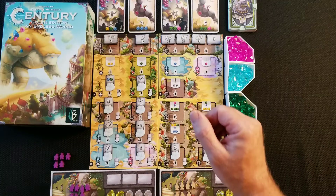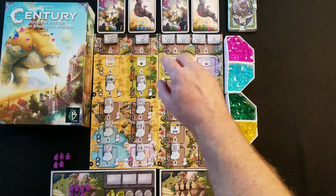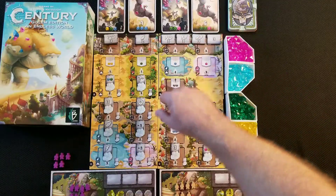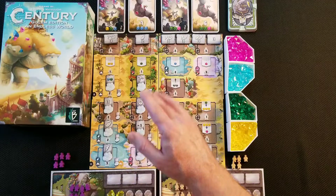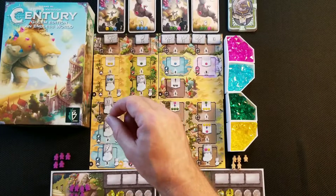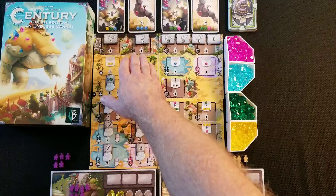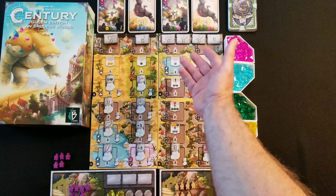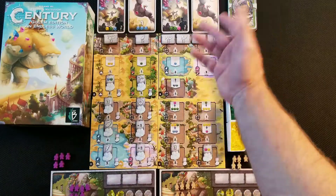Next you put down the bonus point tokens. You have 17 of these and you shuffle them up. There's a Roman numeral 1 and a Roman numeral 3 — take those out, shuffle up the remaining 17, and place them face up underneath each of the stacks. The board shows you how many go in each spot: 4, 3, 2, 2, 2, 2, 2.